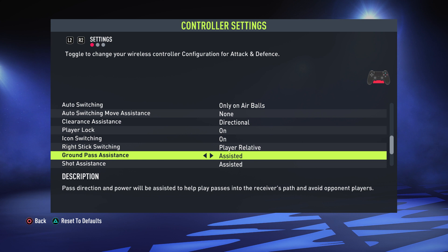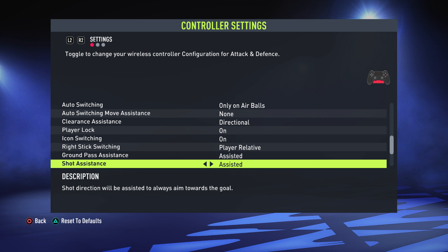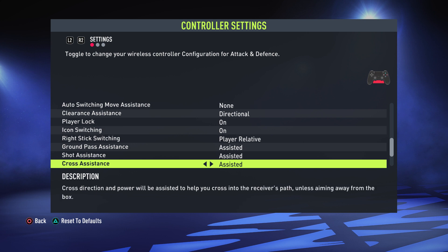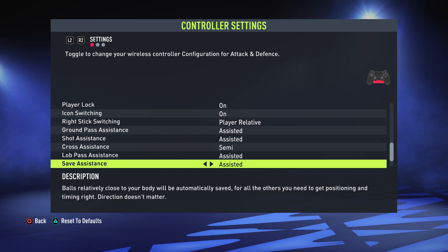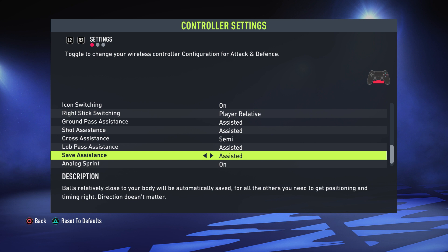Ground Pass Assistance — you want this on assisted because obviously it'll help you out. Same for Shot Assistance — you don't want to handicap yourself for no reason. Cross Assistance I'd actually have on semi, because the direction and power will only have a little assistance and it will depend more on where you point the analog stick and how much you hold the cross button. This gives you more control over crossing — if it's fully assisted you might cross to the wrong player, whereas on semi you have more chance of getting it to the player you want. Lob Pass Assistance — keep this on as it'll help you out.